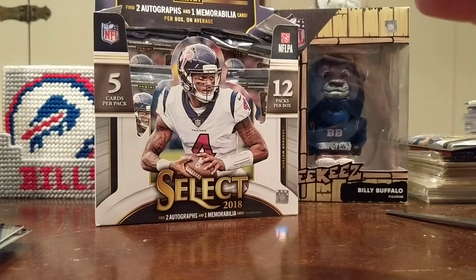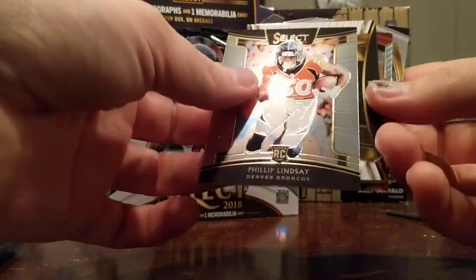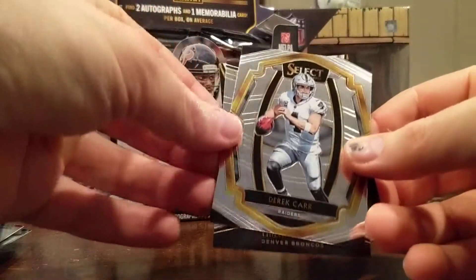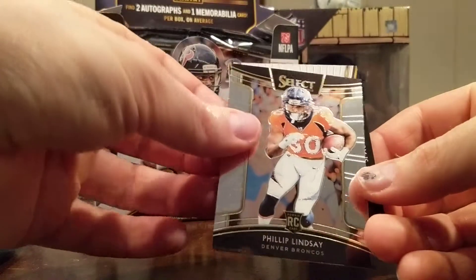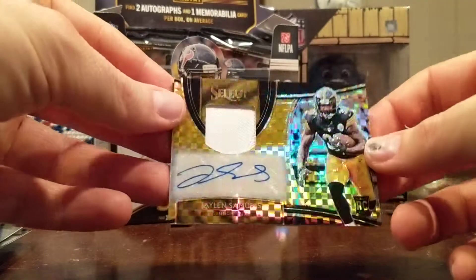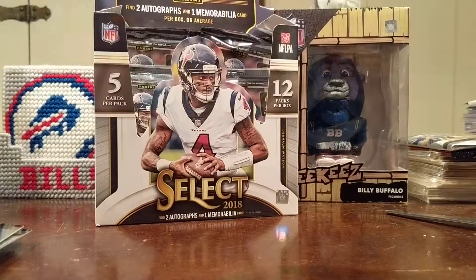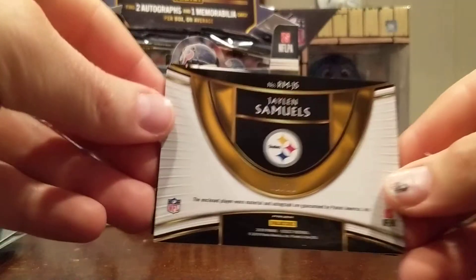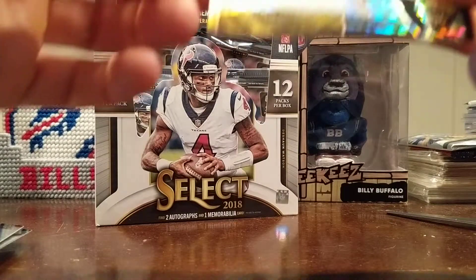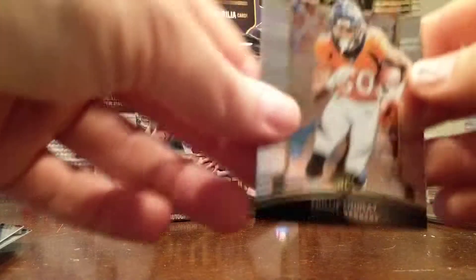There's definitely something in there. Carson Wentz, Phillip Lindsay rookie, Denzel Ward rookie Prism, Derek Carr, Phillip Lindsay again. And what did we get? This is our RPA — Jalen Samuels. Little bit of stitching, mostly a white napkin, but there's the stitching right there. Also numbered out of 10 — wow. I thought it might be because it had that same design as the Hopkins. Was hoping for a little more in the patch, but it's alright. Jalen Samuels RPA numbered out of 10, and there's our Phillip Lindsay rookie.